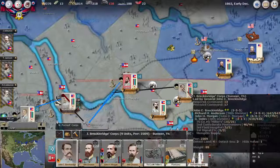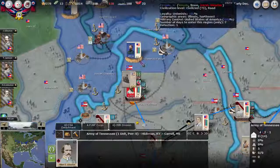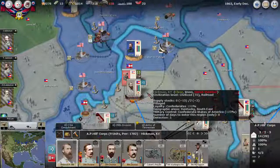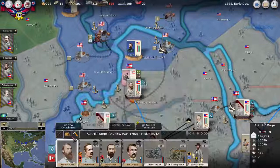I've also reorganized the two corps here into three divisions each rather than a four and a two. Johnson's going to go south out of the way while the divisions are going to go to Polk's corps, and then one division is actually joining AP Hill's corps. AP Hill's currently a corps commander with Johnston, so once he gets out of the way I'll drop him and move him over to Jackson's command.